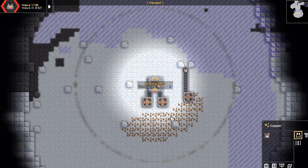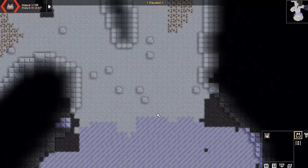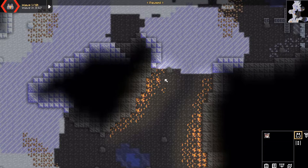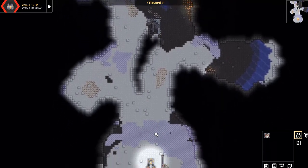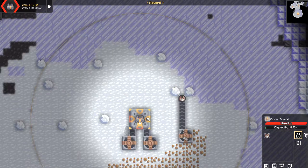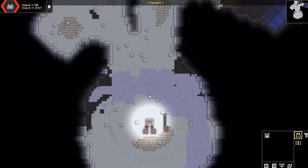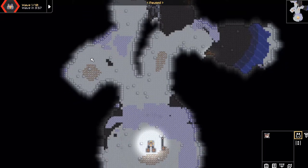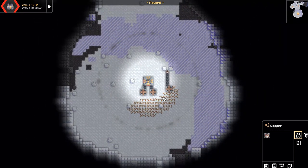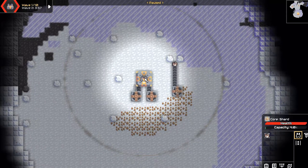Just in case you don't know what this is — Mindustry is essentially about protecting your core, which is this thing here. You can pause the game by pressing space, which is more just for planning. Later on you'll actually be able to upgrade your core, which is sick. It's about protecting your core against waves of enemies. You can see up here in the corner: wave one of ten, and the wave starts in four minutes. There are resources all over the map and you have to gather them and send them into your core using conveyors.